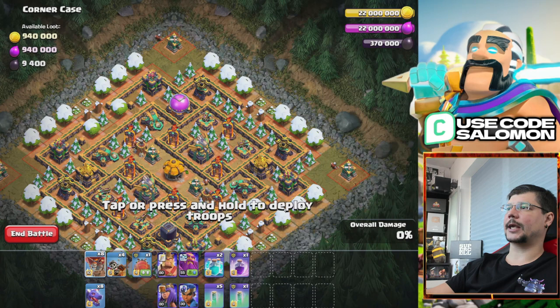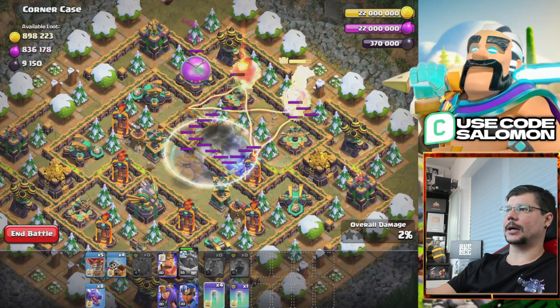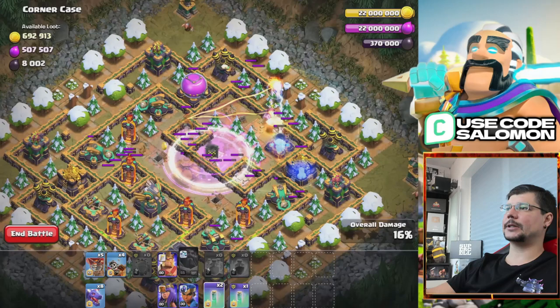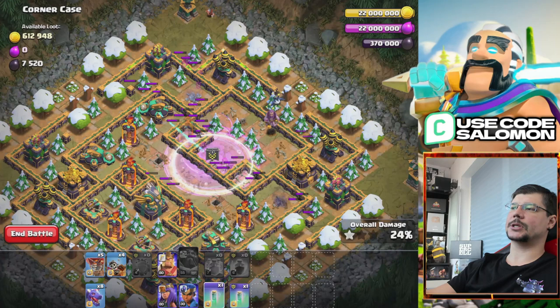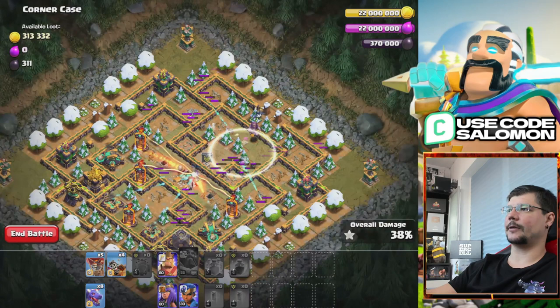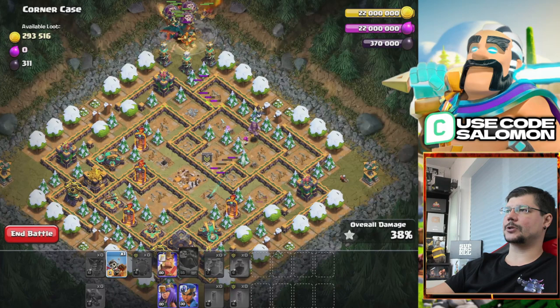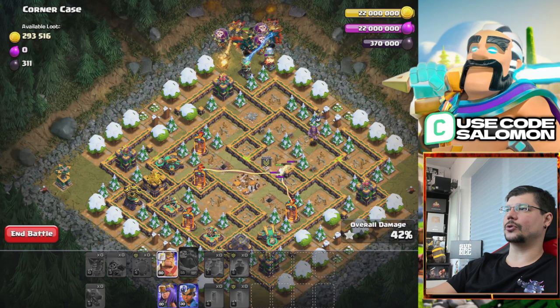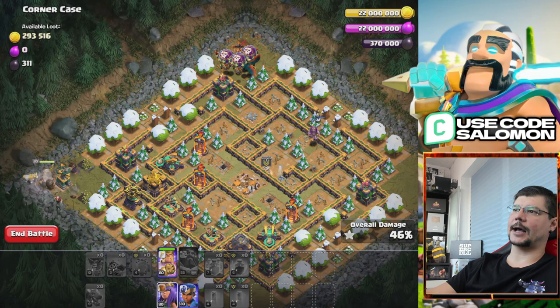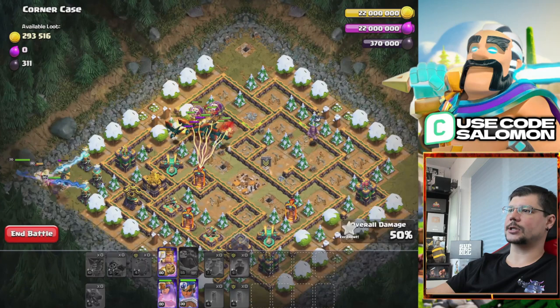Here is another base called Corner Case, and I tripled it from the first attempt because this base is pretty tight. If you just send a Battle Blimp with Super Archers you will be able to destroy all the buildings in the core, and then you continue your attack with Dragons and Heroes and you will be successful. This is a pretty easy map — the Super Blimp with Super Archers destroys all the core defenses and creates a great funnel for your Dragons, which is important so they don't spread out across the map. Starting from the corner of the base, I continue the attack with my Heroes to funnel my Dragons inside the base so they won't fly to the corners. I need them in the core to destroy the main defenses — Single Inferno Towers, Scatter Shots and so on.